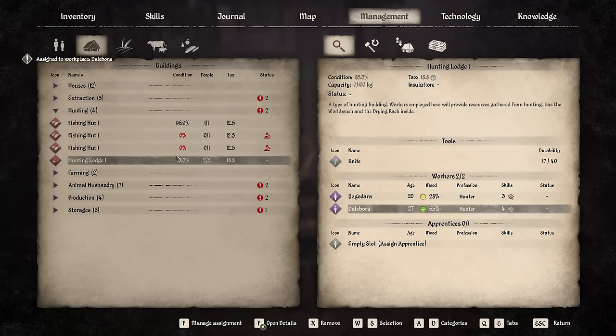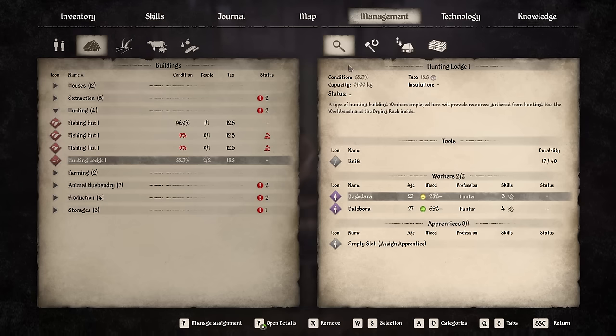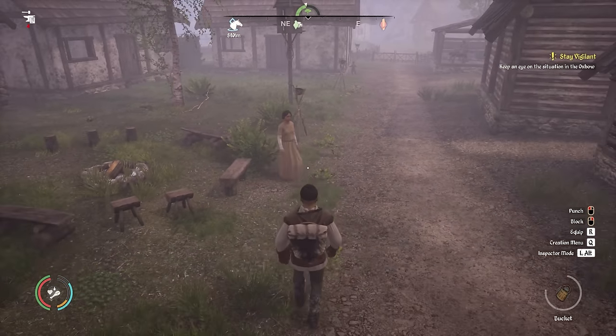Let's put her in there - Dallabora, there we go. We'll get some more food out of the hunting lodge. Now we've got two people doing this. This is what we're looking at getting each day, and 10 meat per day is pretty good. She's going to go off to work. Thank you guys for that.